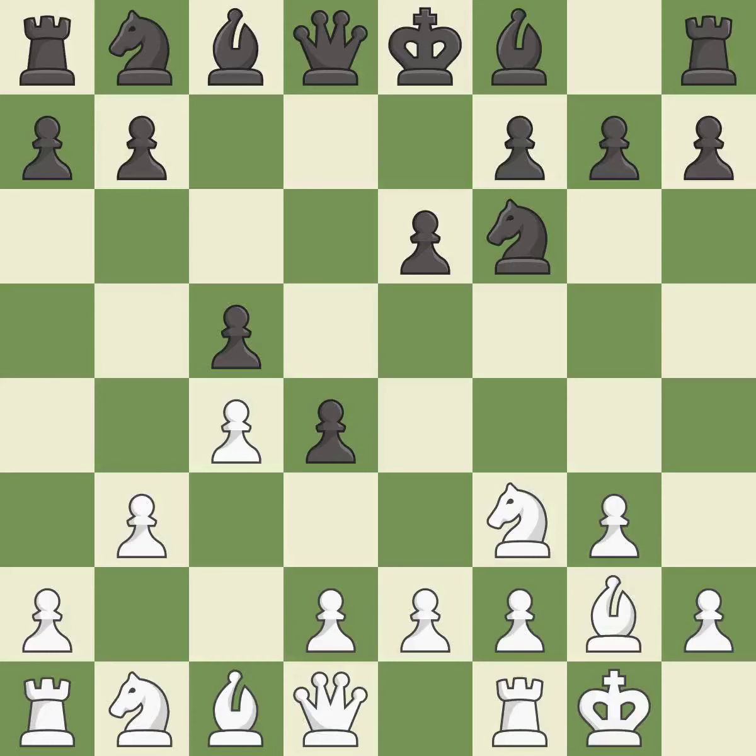Castling kingside tends to be safer because the king is further from the center. This develops a knight off its starting square, getting it into the action. It is the last book move.